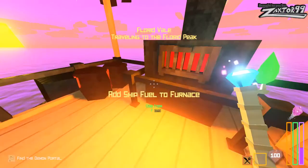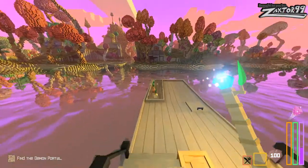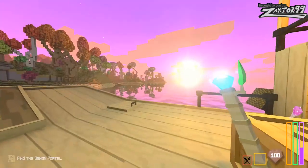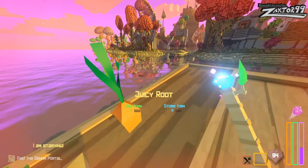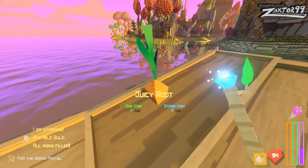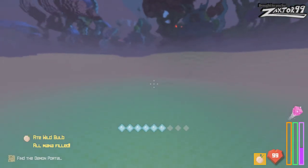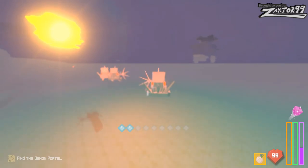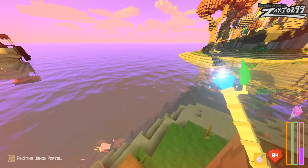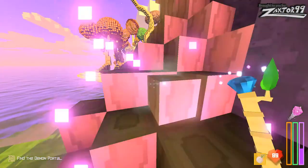Alright, we are at the build — Wild Bulb. Traveling. Add ship fuel for furnace. Oh my god, guys, I'm already starving? I just started. Does that mean I'm starving already? I am, I'm starving. Okay, let me eat something here — Wild Bulb, F, use item. All mana field. Eight Wild Bulb. Alright. We're going to swim over here. Oh my god, what the hell? Oh my god, I got demonic fish! I'm already trying to bite my head off. Help! Jesus — look at them things. Good grief.